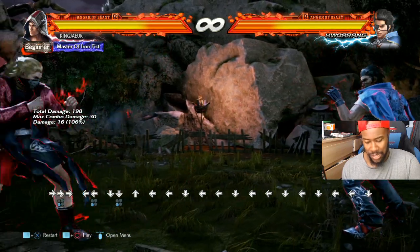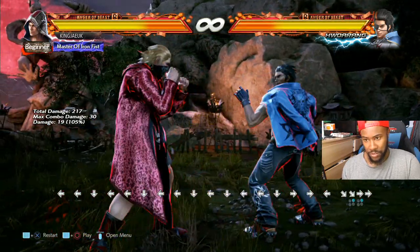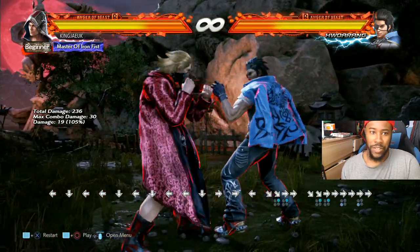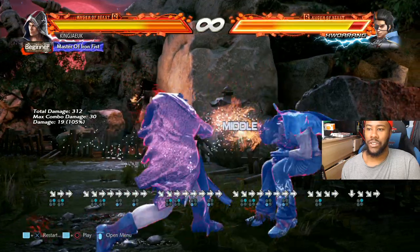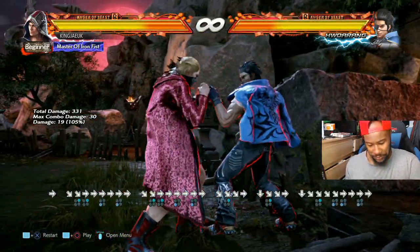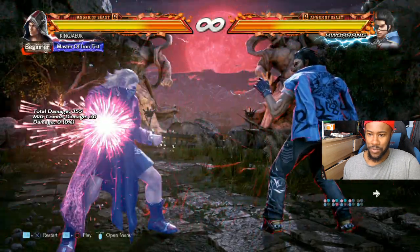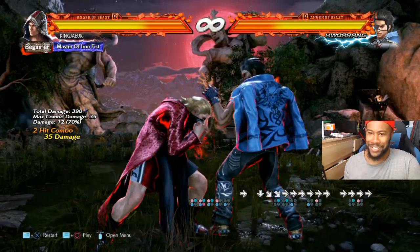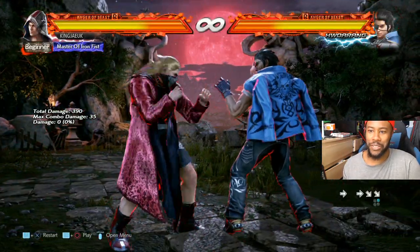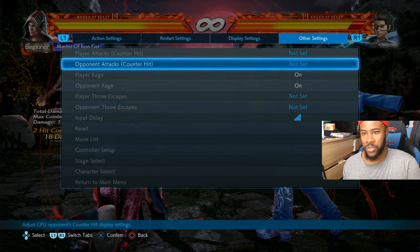He has down four two to duck cancel - so it'll be like that. Down four two into forward X. On counter hit it's safe. So down forward two into that - let's say on counter hit to make things easier, rather than keep charging up all the time.